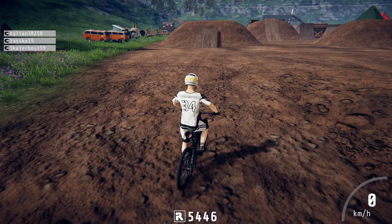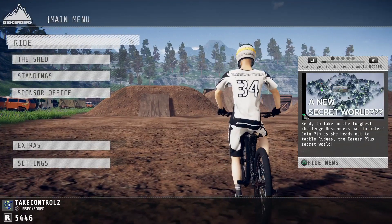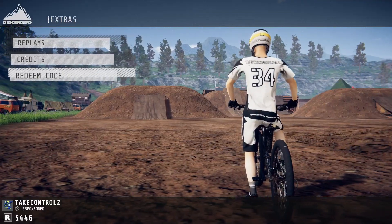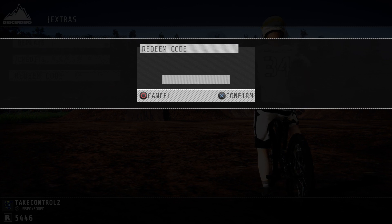What's happening guys, back on Descenders. In this video I'm going to show you some codes to get some bikes, some outfits, some helmets - basically a bit of everything. So you want to push Start, go to Options, go to Extras, go to Redeem Code.